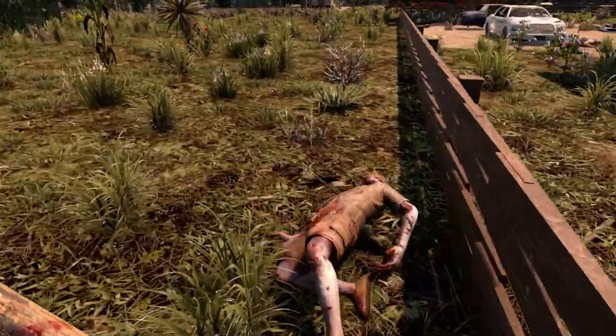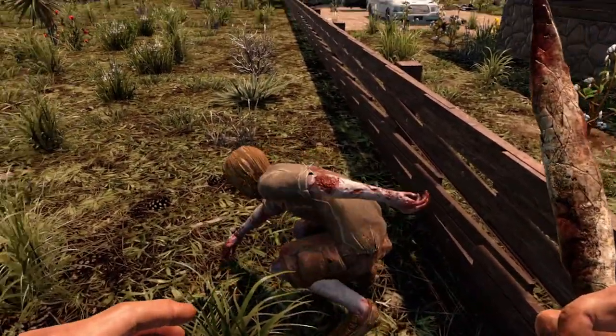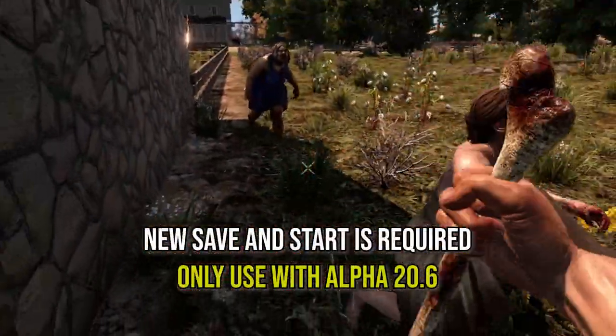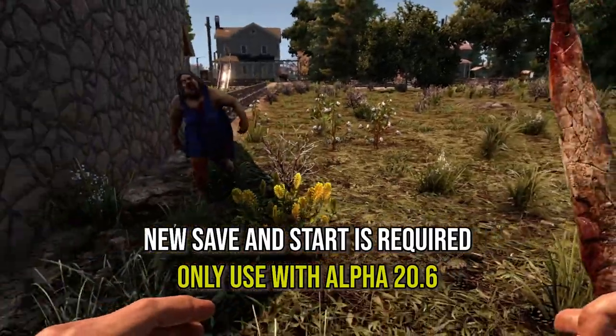Hi everyone. Killer Bunny dropped version 3.0.5 of Apocalypse Now recently and it has some pretty nice changes. Don't forget to start a new save and a new game if you plan to update.